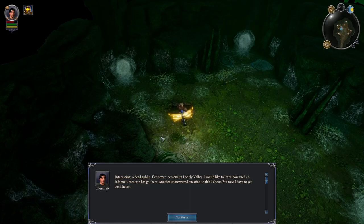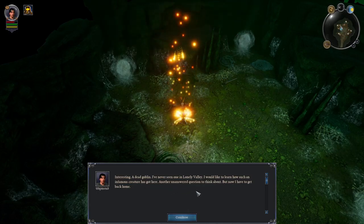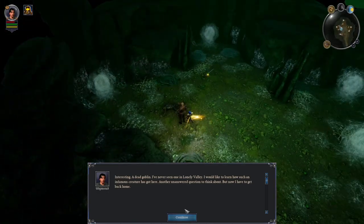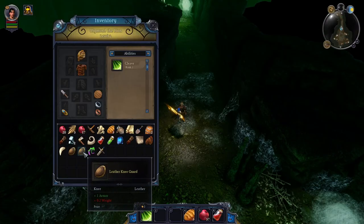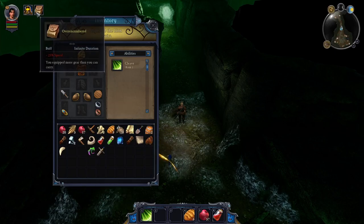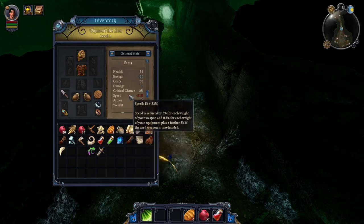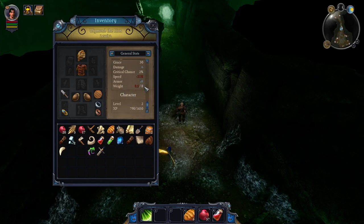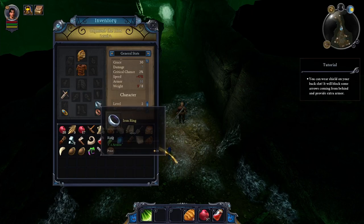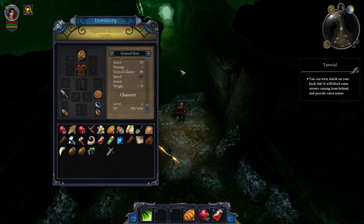What is this? A dead goblin — 'I've never seen one in Loony Valley. I would like to learn how much of an infamous creature has got here.' There's a great sword over there, which means I might have to use both hands. When I equip this stuff, it says I have way too much gear, so I slow down — my character isn't strong enough. 'You've equipped more gear than you can carry.' So maybe as we level up we gain strength to carry more. We're going to keep using the normal sword since that's been working.